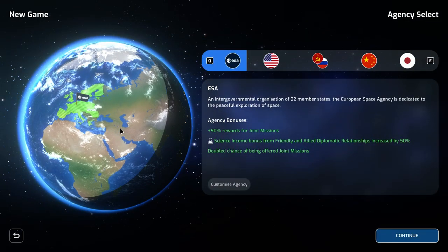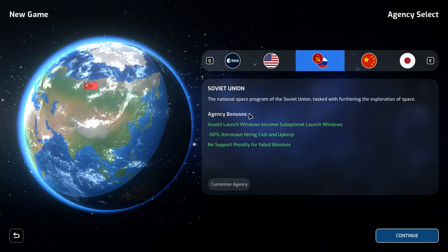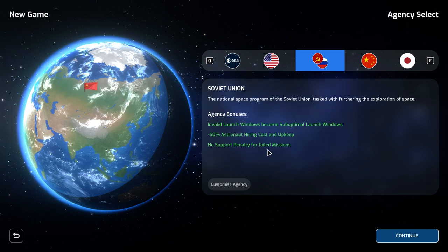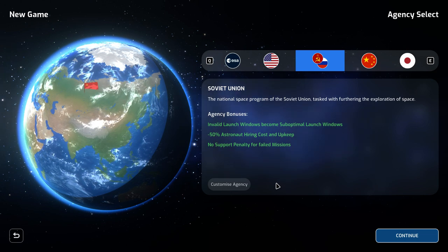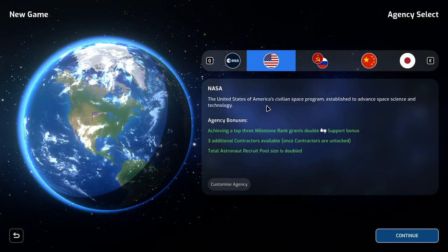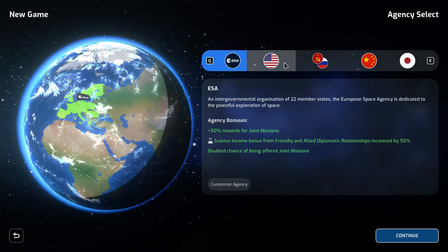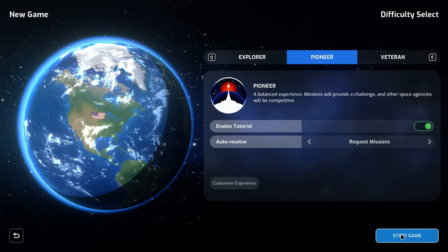Let's start a new game here. We could be playing various different agencies, and some of them are fun. I was tempted to play the Soviet Union slash Russia but I kind of dislike the agency bonuses because they seem to encourage failure and risk-taking a little bit more. While we do like to take risks, I like that to be a little bit more of a balanced act. So we're going to go ahead with NASA. We could also play ESA — ESA's kind of more of a diplomatic, joint thing.